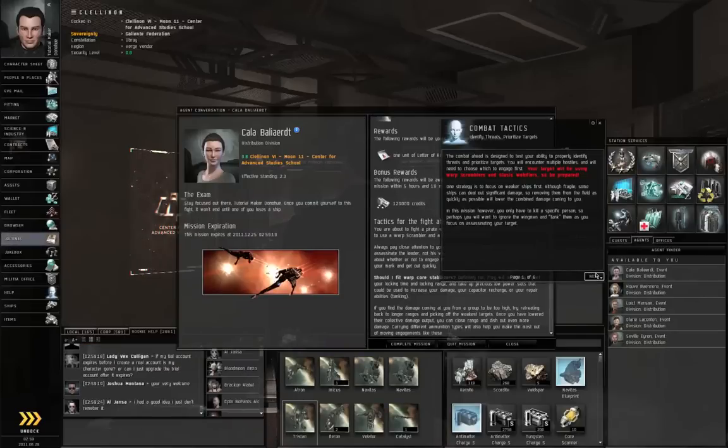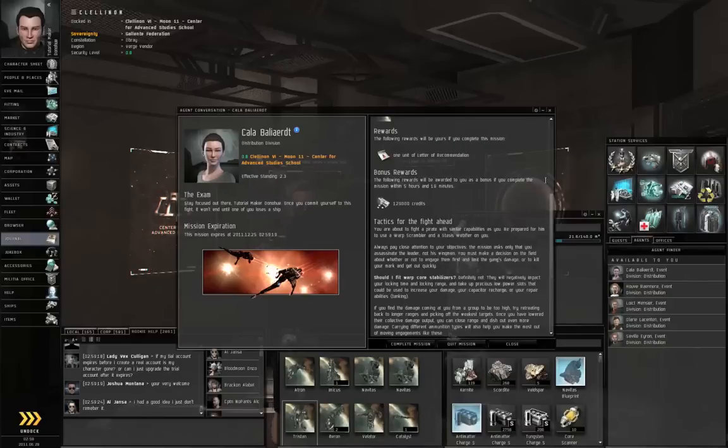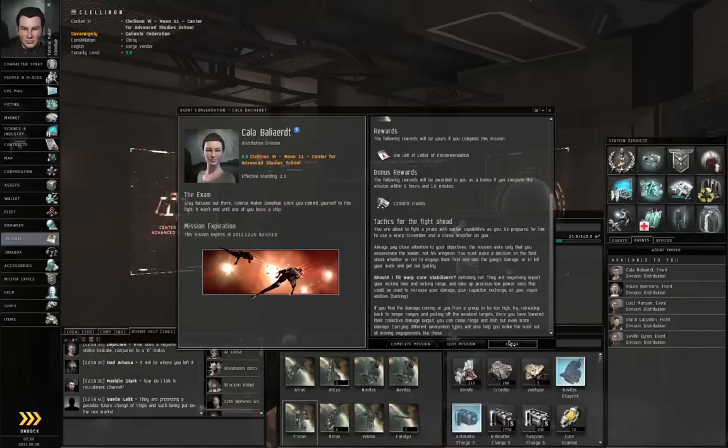The game warns us that the enemies will be using webifiers and warp scramblers. So if your enemy can control the range and you can't hit the enemy, you're going to be destroyed, because you won't be able to control the range and you won't be able to warp out.